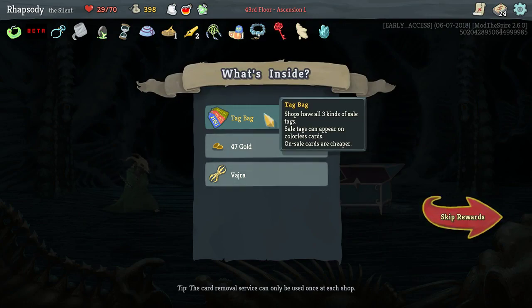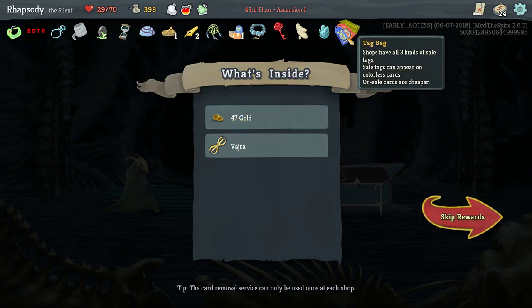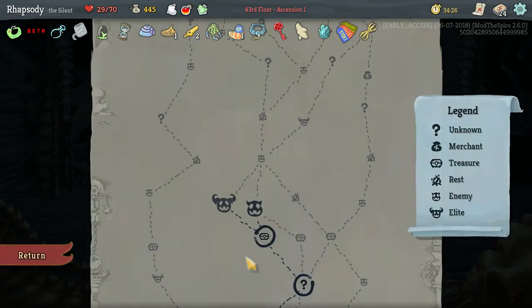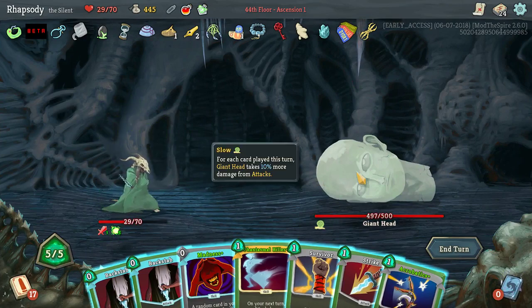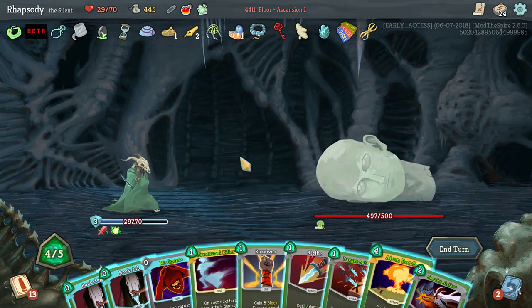Sickly: at the end of a turn, lose 3 block — that's not that bad, obviously a new curse from Replay the Spire. Tag Bag: shops have all three kinds of sale tags; sale tags can appear on colorless cards and on-sale cards are cheaper. I like this a lot, just not right now. Vajra: start each combat with plus one strength. This enemy has a negative effect called Slow — for every card we play this turn it takes 10% more damage from attacks. So our goal is to play as many cards as we can before we play the Atom Bomb.